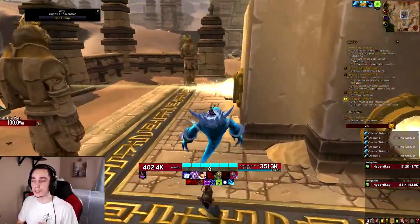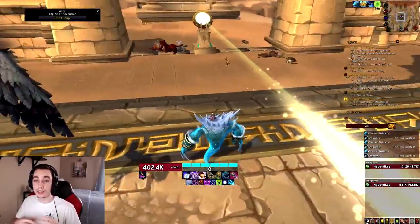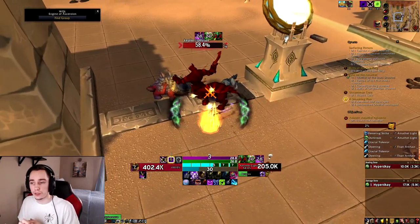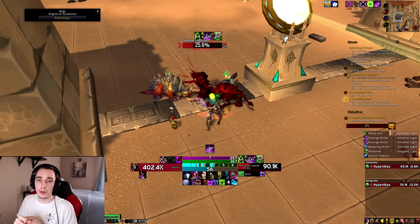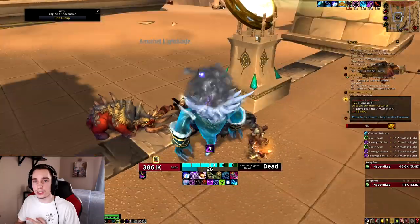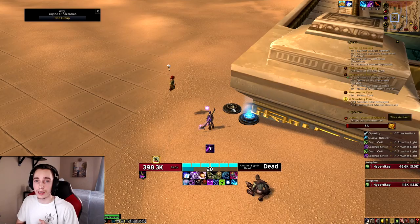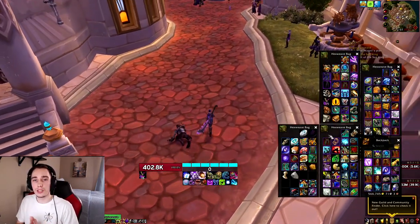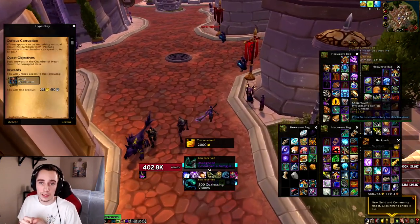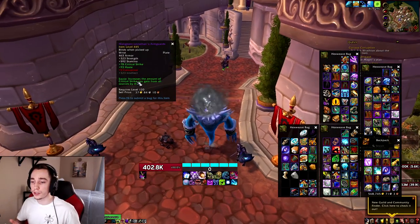The new system being introduced is the corruption system. I want to break it down into three separate pillars because it's hard to explain overall without breaking it into pieces. The first pillar is the detrimental effect an item can roll, which is corruption. The second is the beneficial effect, and the third is the player's corruption resistance that comes from the new legendary cloak we get in the new patch. Every time you loot an item, it will have a chance to corrupt.